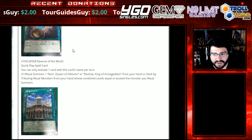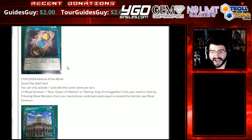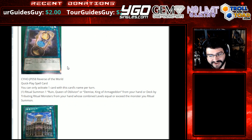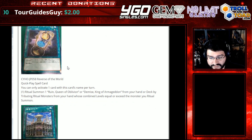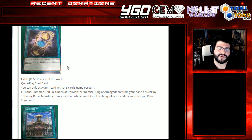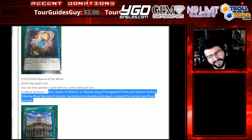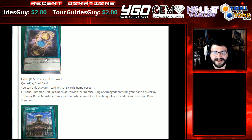Reverse of the World, a quick play spell with quite the name. You can only activate one card with this card's name per turn. Ritual Summon one Rune Queen of Oblivion or Demise King of Armageddon from your hand or deck by tributing Ritual Monsters from your hand whose combined levels equal or exceed the monster you Ritual Summon. Cute that you're doing stuff potentially on their turn — another summoning card — but locking it to tributing Ritual Monsters from the hand is a little rough. It's still pretty good. I like it.